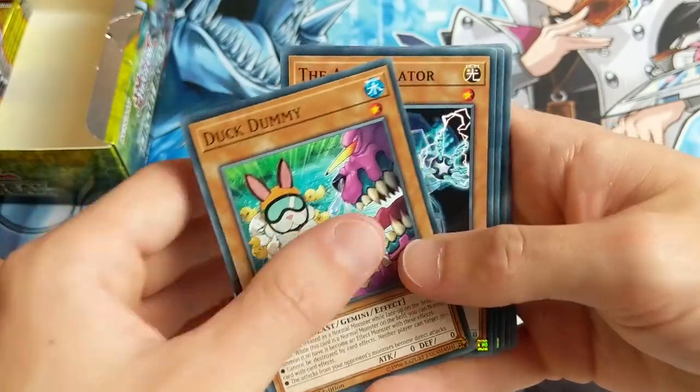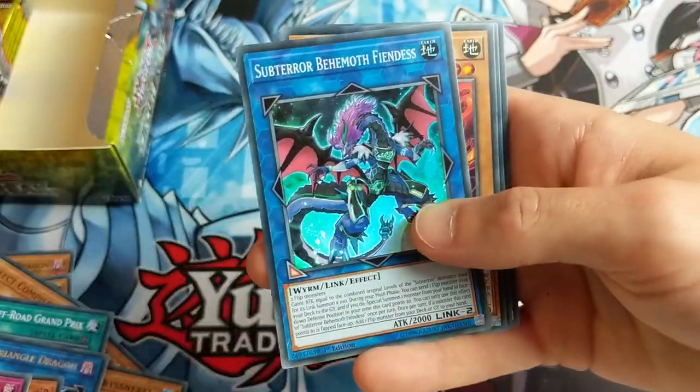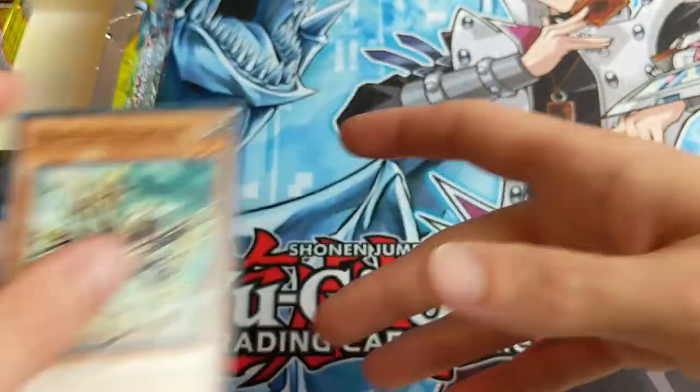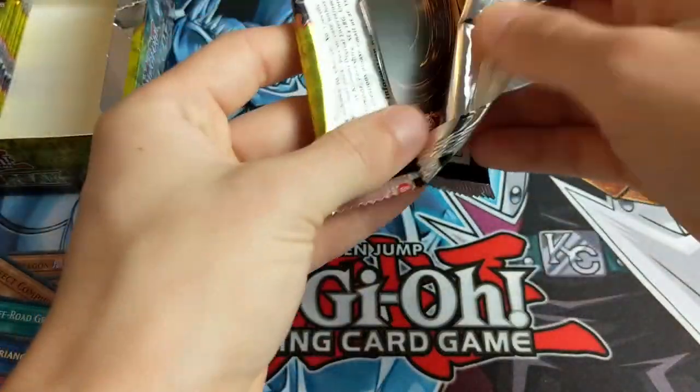Crawler Spine, Amazoness Pet Liger, Duck Dummy, The Accumulator, Vendrod Reunion. Another Sub-Terror Behemoth Fiend. I was hoping that was Borlo Dragon - I was let down there. Crawler Axon, Metaphys Factor, and Crawler Receptor. Only got a few of these left. Let's see what happens, see if we can get anything good. You guys are our last hope.